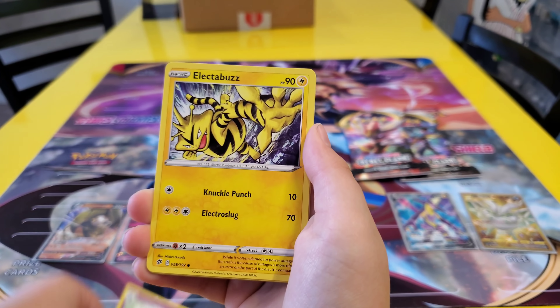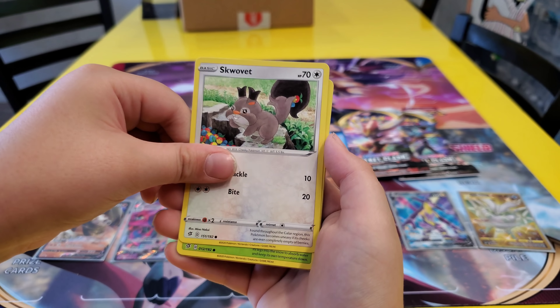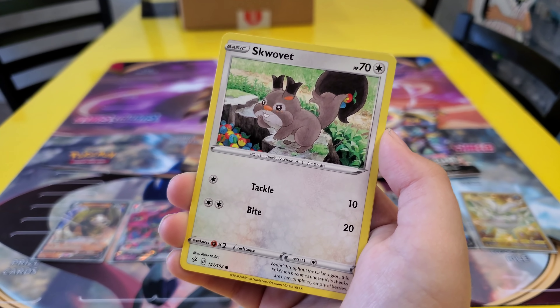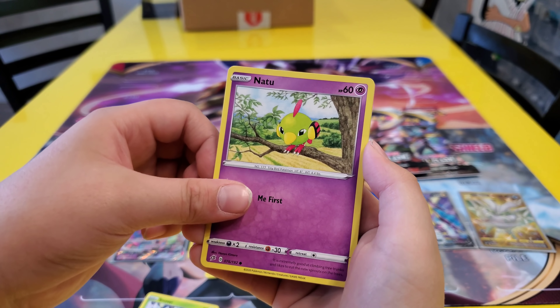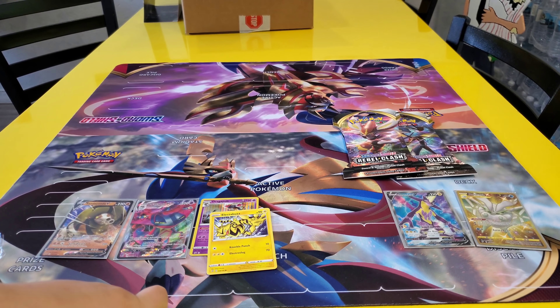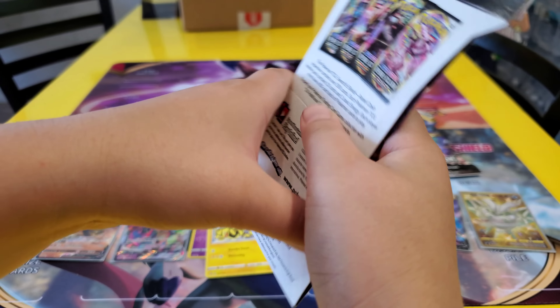Cards broke, cards everywhere. That's pack five. Sturbur, Natu, Irokudo, and Abomasnow. You only have two chances left. I don't think it's happening.